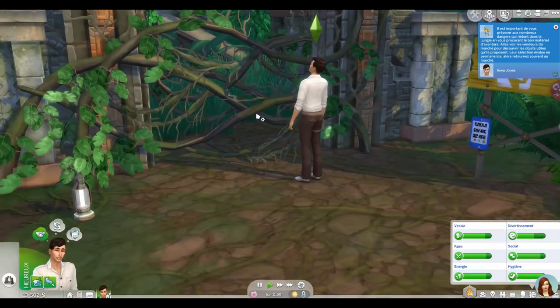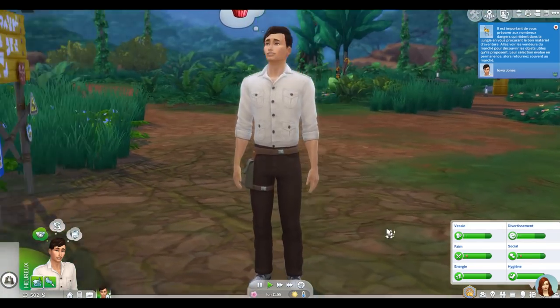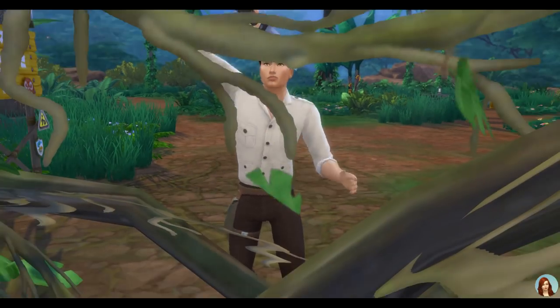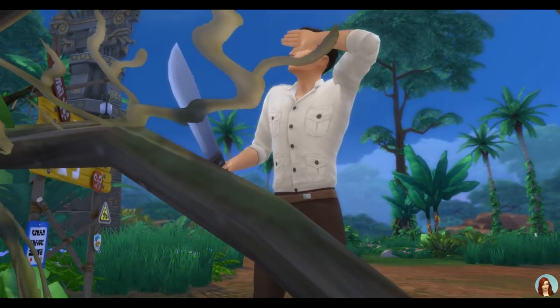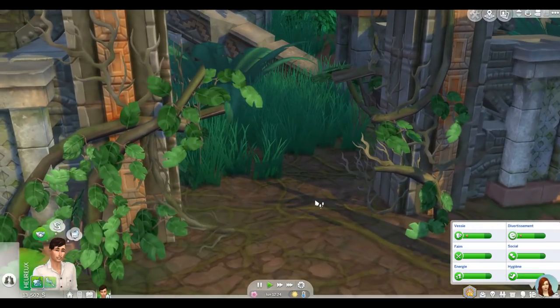Pour l'instant Iowa observe, puis il va se frayer un chemin avec la machette et commencer l'aventure proprement dite. Regardez cet homme — qu'il est beau, fort, musclé ! On rentre dans la jungle et on commence les aventures.